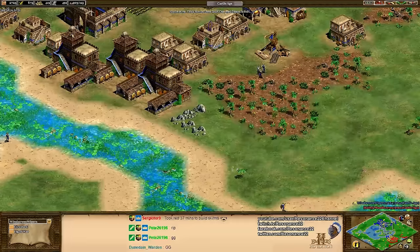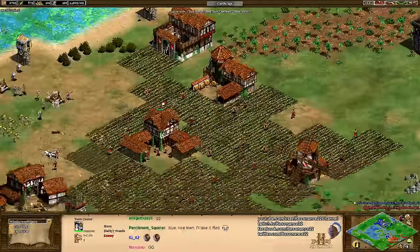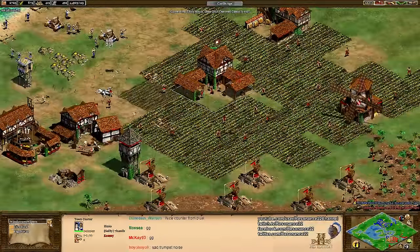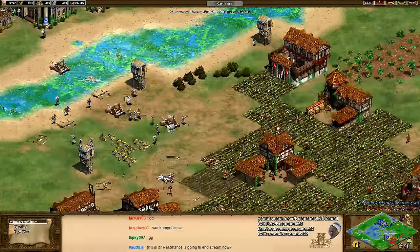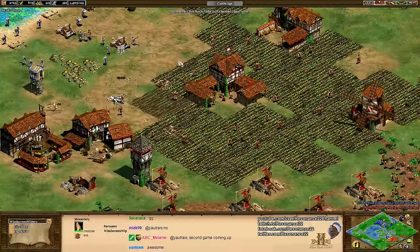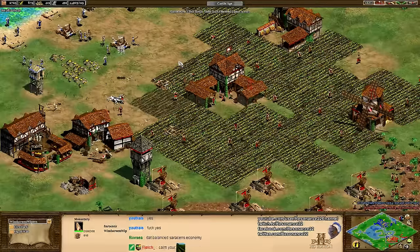I think they both played really well, and this was actually a very entertaining game to watch. Red did an excellent job defending, and Blue did such a good job defending earlier and then applying his own pressure later. At 103 population compared to 75, this game was still a lot closer than we give it credit for. Really cool to see the Sanctity upgrade coming out and the triple forward monasteries. The Saracens do have stronger monks, so that's always something on the table. The Mamluk part of the civ matchup never really came into play, but if you're playing on Black Forest, Arena, or any team game on Arabia, Mamluks are going to be something you have to watch out for.